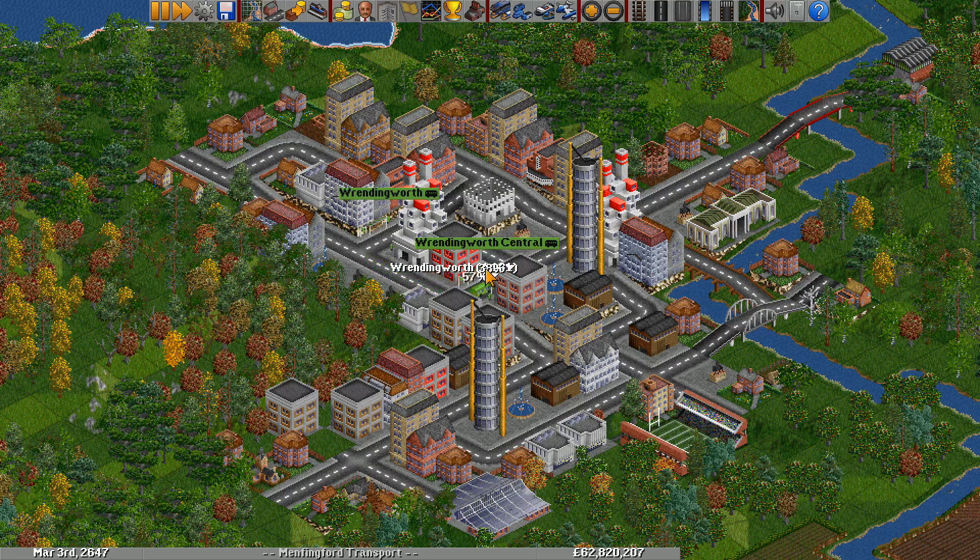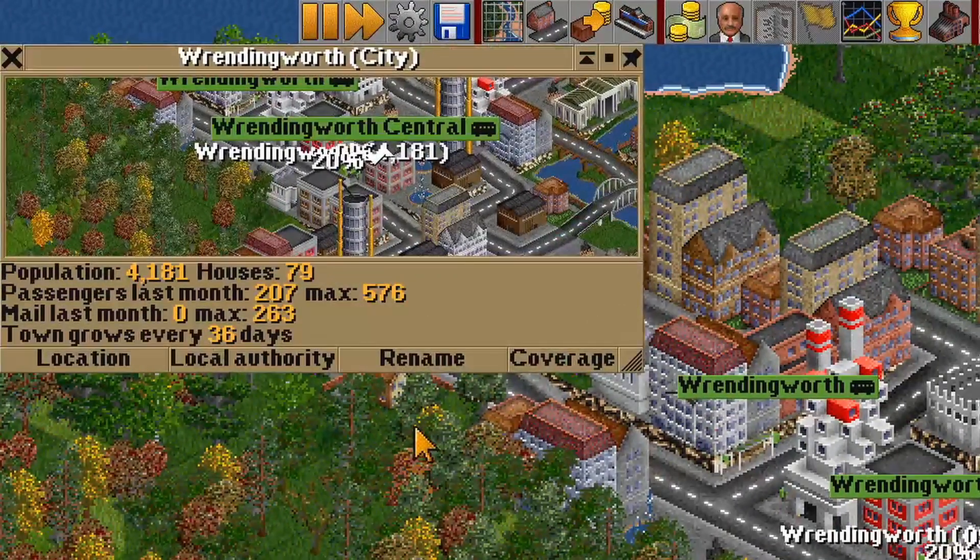The town window shows how often it tries to build. For example, this town grows every 36 days. The base growth rate scales with the size of the town, but there are several things we can do to boost or modify it.